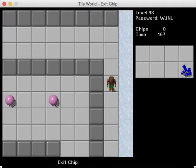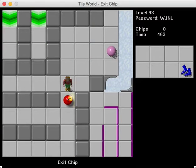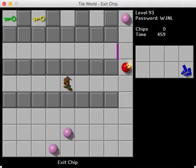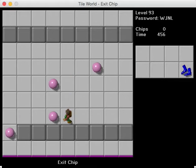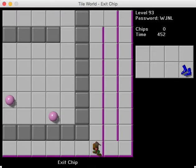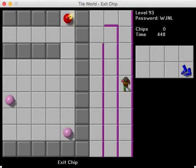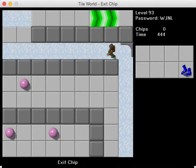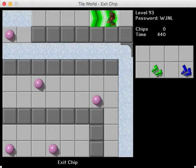So anything that moves is a creature tile. You can have a creature tile on top of any non-creature tile, but you cannot have a non-creature tile on top of another non-creature tile, or a creature tile on top of a creature tile. You can only have a creature tile on top of a non-creature tile, or a non-creature tile on top of floor. So there couldn't be anything hidden under those thin walls, for instance, which is really helpful.